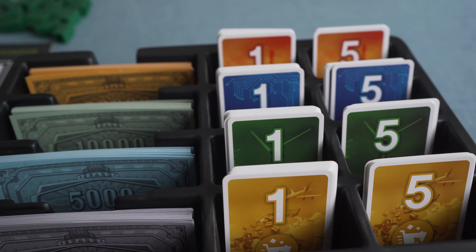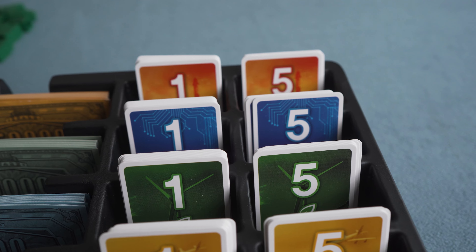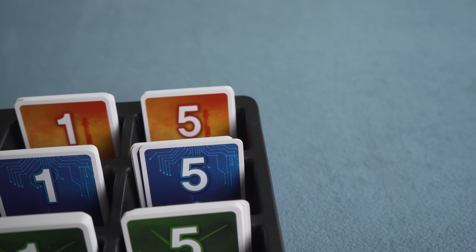Every player begins a game with a stock of their choice from one of the four companies. None of the companies is inherently stronger or weaker than the others, but having multiple people choose the same company to invest in from the start can really change the incentive structure from the get-go.